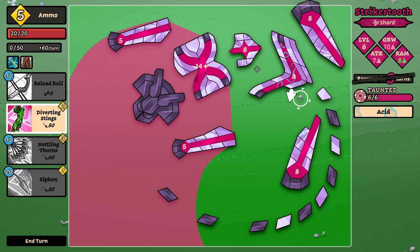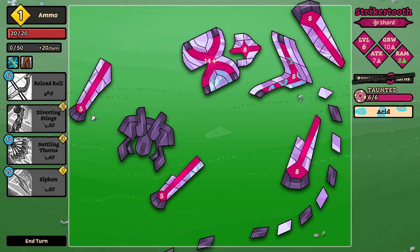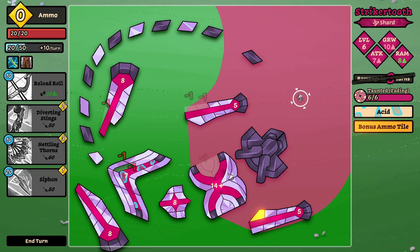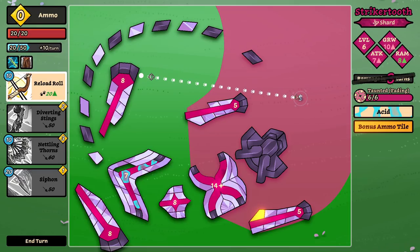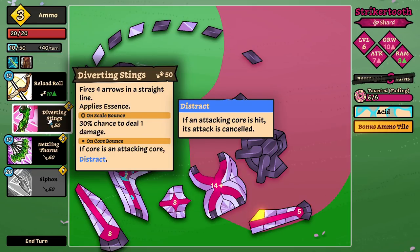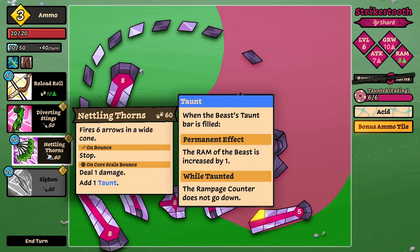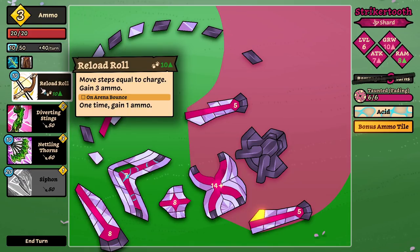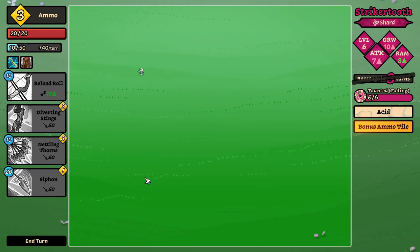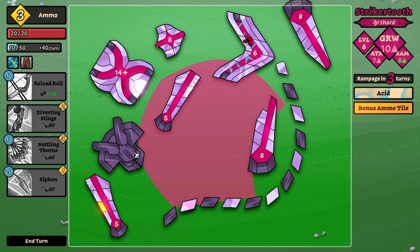I want to get some corrosion in there but we're not there yet. Let's go for the extra ammo here. The extra ammo is still super super good. This is gonna start being corrosive now. Then we could keep the taunt up — I just kind of feel like this guy can never hit us. But we gotta get corrosion on the main core right here — that's gonna be how we make things work.